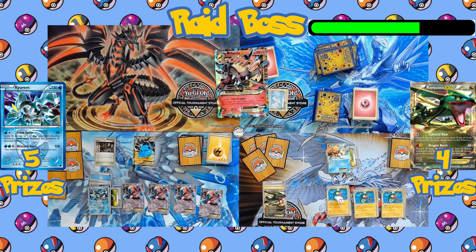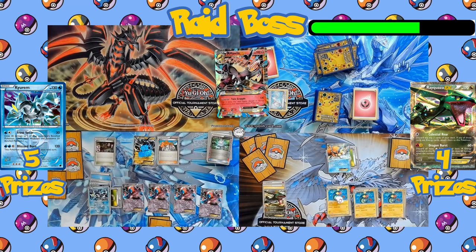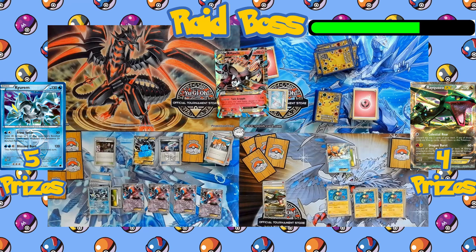Turn passes to the raid team. Team Plasma uses Professor Juniper, discarding their hand to draw seven new cards. Hypnotoxic Laser is played to once again poison Mawile, which will take 30 damage between turns with Virbank City Gym in play. A Lightning Energy is attached to Thundurus.